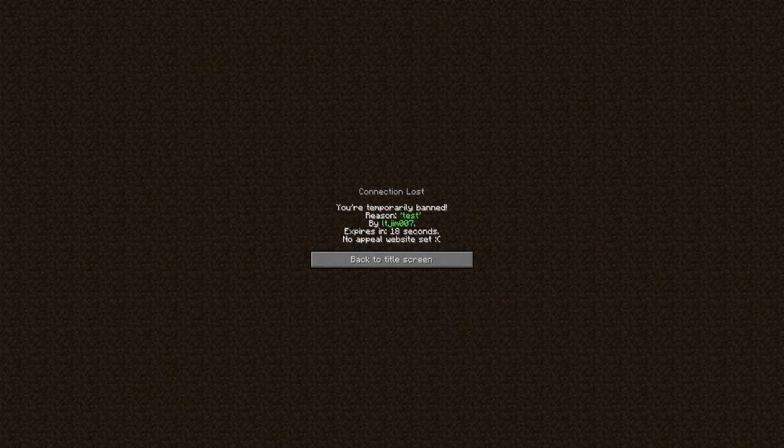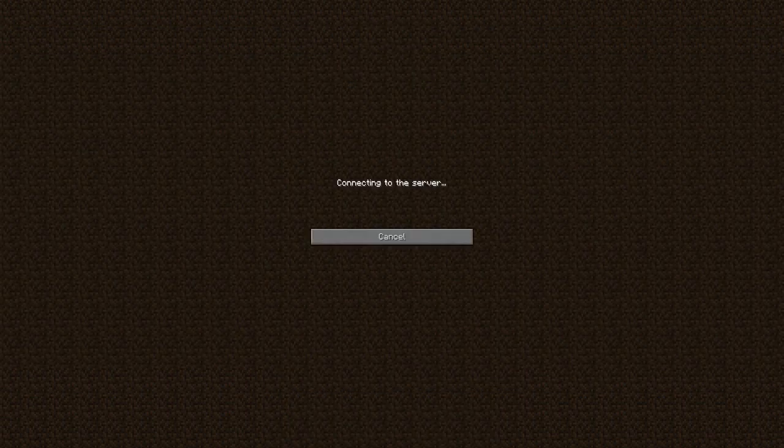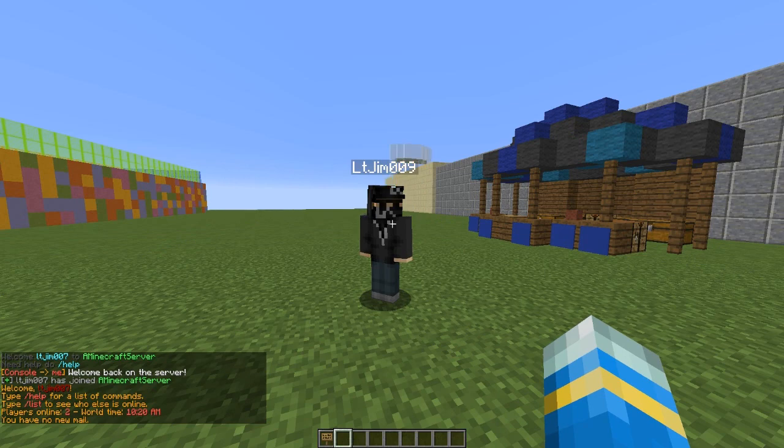Hey guys, welcome to another plugin tutorial. Today it's on the plugin MaxBan. This is a fantastic plugin which allows you to ban people, kick people, mute people, and lots of other things. You can customize this by putting maybe a website at the bottom for people to make an appeal, and it tells you how long till it expires, who banned you, and the reason. It's in bright green, so really happy with how the developers formatted this plugin.